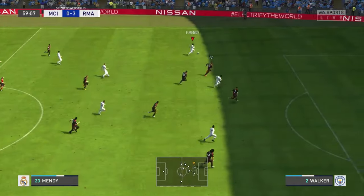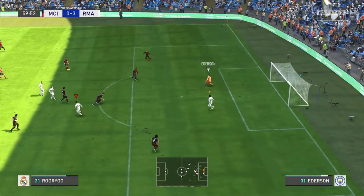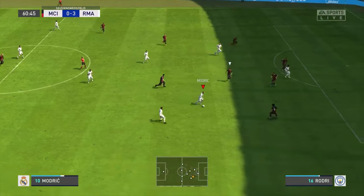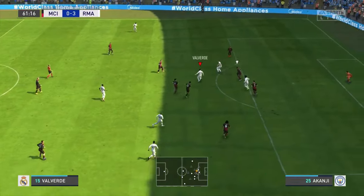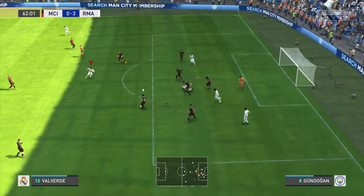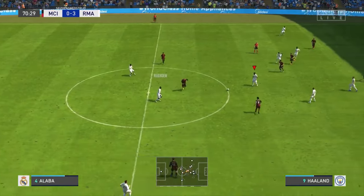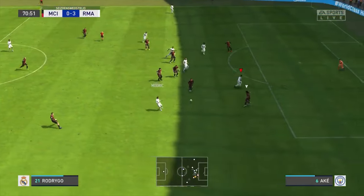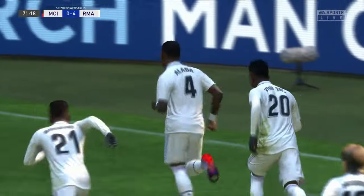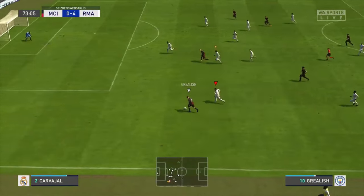Benzema to Mandi, I wanted to cross it to Rodrygo. Valverde to Vinicius, he gets through — not a rebound. Great pass, and Alaba is there with the fourth goal! Good skill.